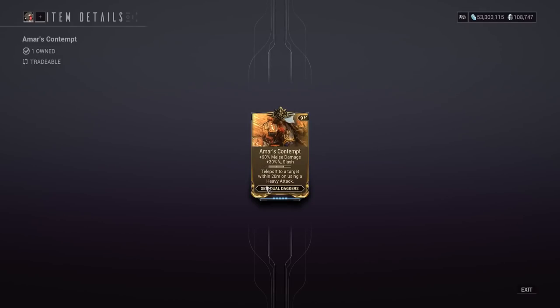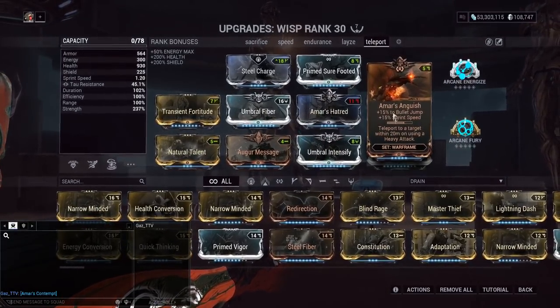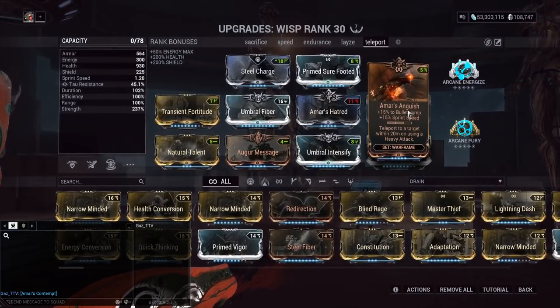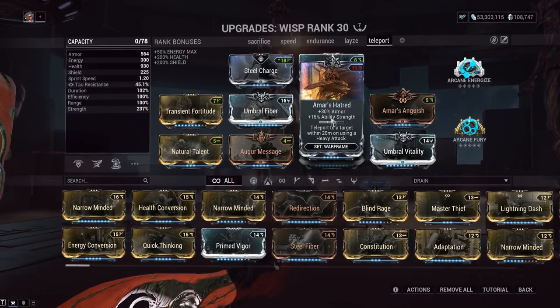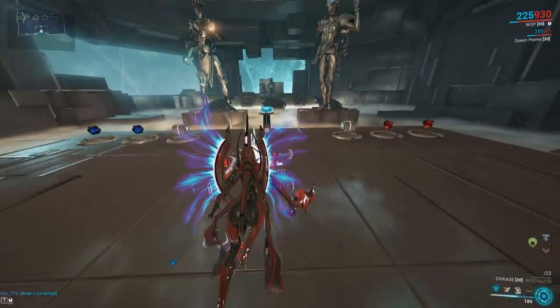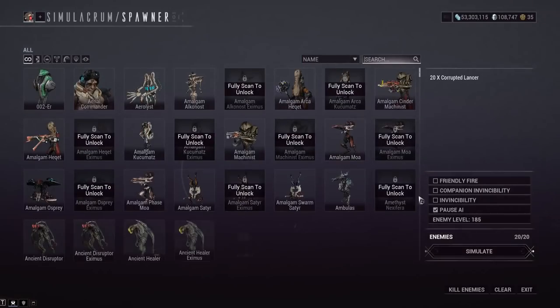Look at this set bonus: teleport to a target within 20 meters using a heavy attack. That works for any weapon type if you use the set bonus. But if you want the full set bonus giving you 30 meters of teleportation range, you need to use weapons like the Fang Prime or the Okina, which is a dual dagger as well.